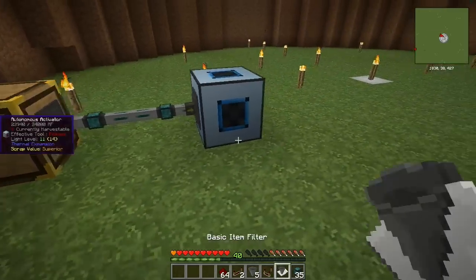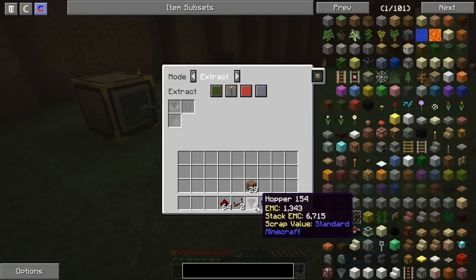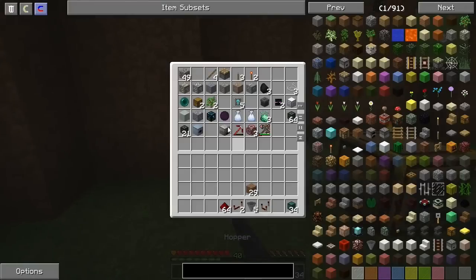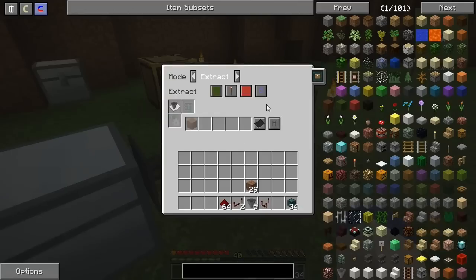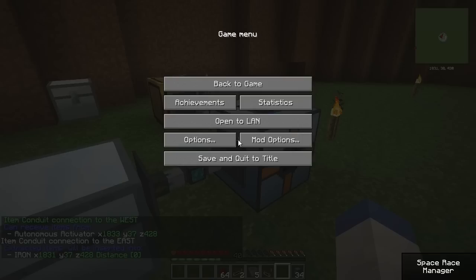I've got a couple of different things I can use to help. We're going to set up a clock that will continuously pull out — put that on there and put a filter on this. We want to blacklist dirt so we'll only pull out anything besides dirt. To test this, I'll put a chest down — that inserts, and then it'll start basically filtering those through.